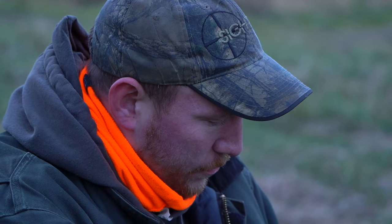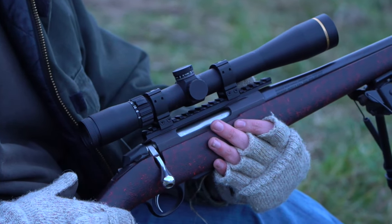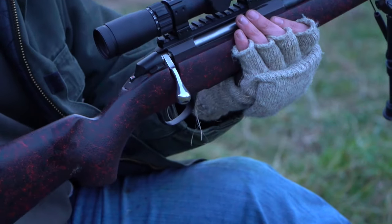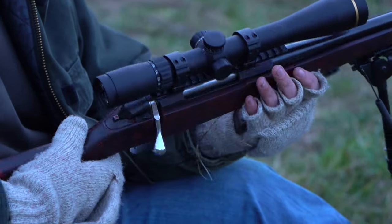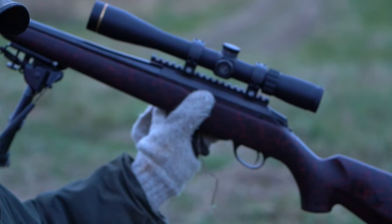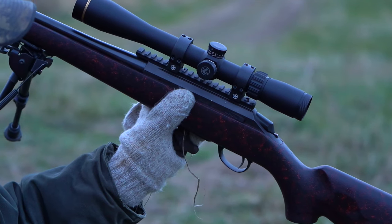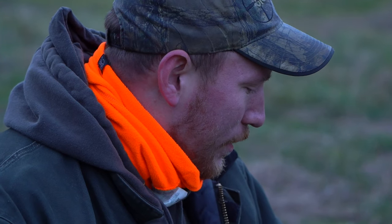The scope's brand new. These 6-18 power VX Freedoms only weigh 17 ounces, which is incredible for that high of a magnification. This rifle is nice and light. Are those Wheeler rings you got there? Yeah, I think I caught these on sale for like 15 bucks. But yeah, this is a tried and true rifle here. I've got probably well over 800 rounds through it. She's just as good as the day I bought it, that's for sure.